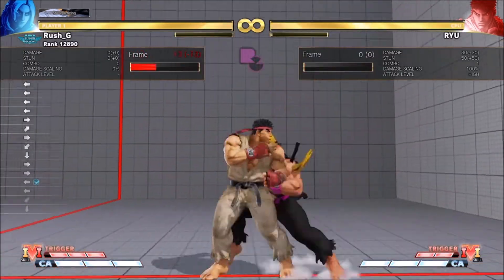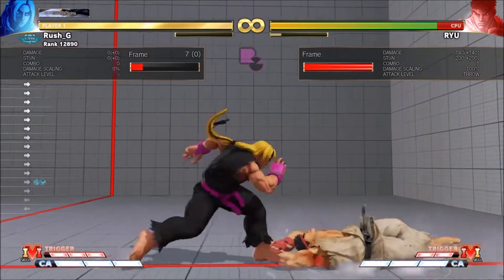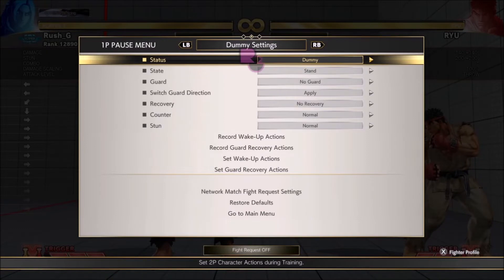You don't want to do nothing after a throw either, because from this range I could literally put Ryu in the corner if he didn't quick rise. That's why you want to quick rise after your back throw, especially Ken's, because Ken has good corner carry with a back throw. That's why Ken's back throw is actually very good in this game.